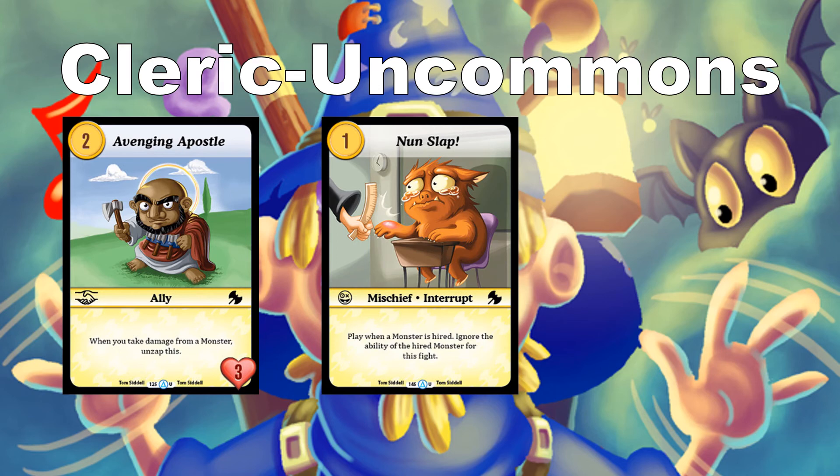Nun Slap costs 1 — mischief interrupt: play when a monster is hired, ignore the ability of that hired monster for this fight. This can be devastating against something like RN Jesus — if you roll a 1, just play this and re-commit. Or defensively, you can force a zero-toughness creature out of their hire. You can also use it offensively on your own creature — combine it with Toll Dragon to force them to take the 6 damage for 4 cost. It works both ways.